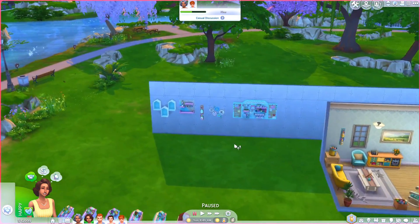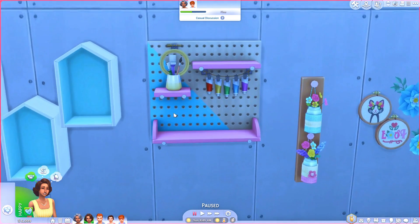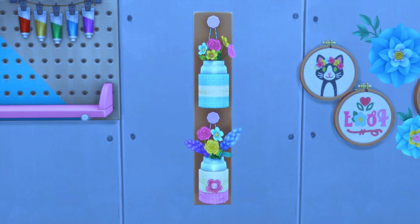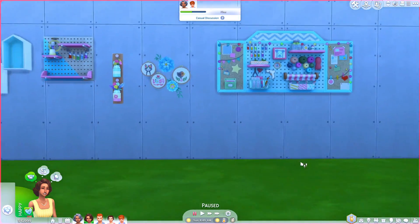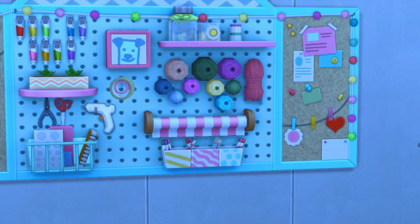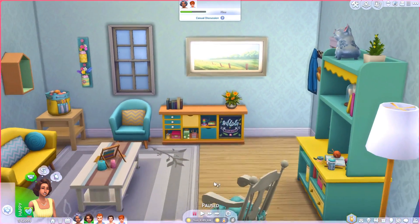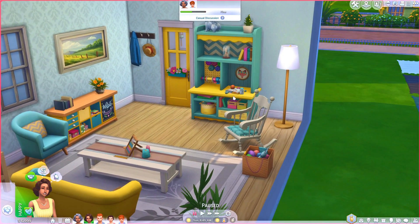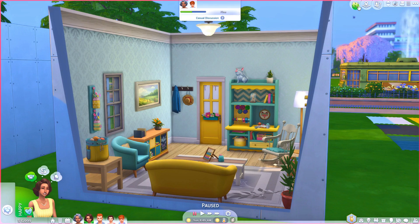Then we have some stuff on the wall — these are really nice shelving pieces that come separately so you can stack them however you want. There's a cute craft room sign, one of my favorite wall decorations. There's a painting with cats or a cat and a bird that looks handmade. Then my absolute favorite wall item has everything on it — notes, yarn, a little drawing of a dog. I'm obsessed with the detail. We also get a new door that's super cute.